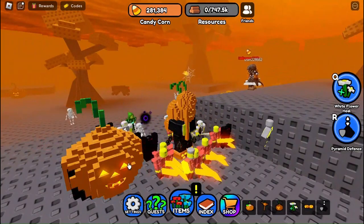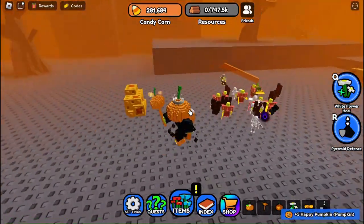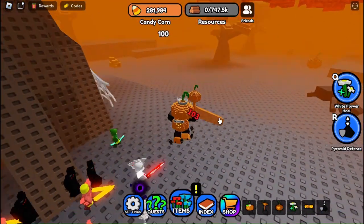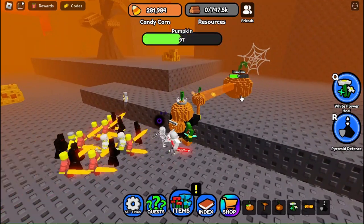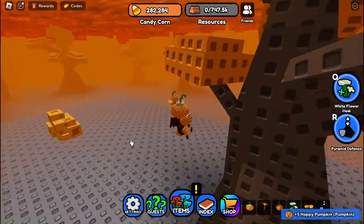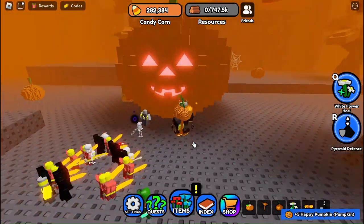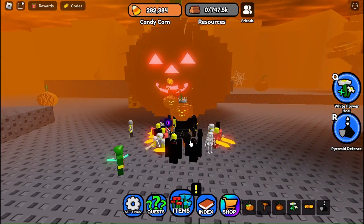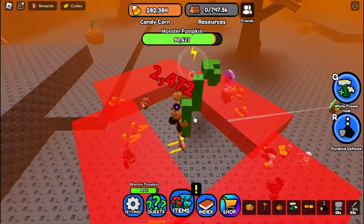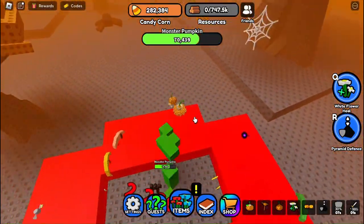You need to destroy 10 pumpkins — after gathering all the spider perks — and it will summon the Monster Pumpkin, who is the second best boss in the game because he gives amazing stuff. Be careful because he one-shots you. Get in the middle and start collecting and killing him as fast as you can. Press R to defend. He has a small chance to drop his legendary perk, which is considered one of the best perks in the game.